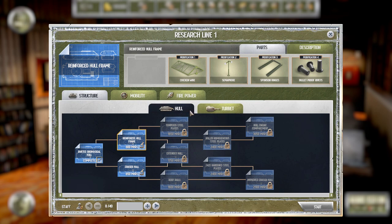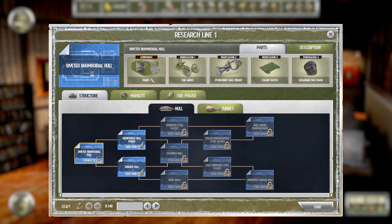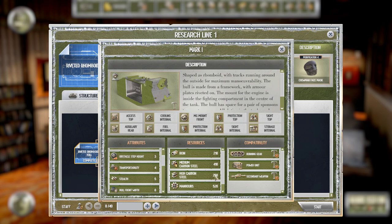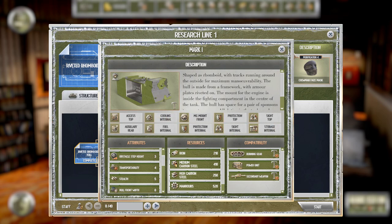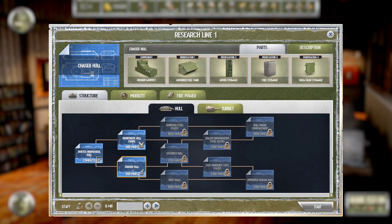If we go to Hull, that's going to be our first start. We currently have researched the riveted rhomboidal hull, which gives access to the Mark I. That's just the basic hull with properties like transportability, stealth, and armor. It has resource requirements and is compatible with Running Gear Type 1, Power Unit Type 1, and Secondary Weapons Type 1. It also has slots for modifications. I think the Mark I is lovely - I don't think there's much else we need right now.